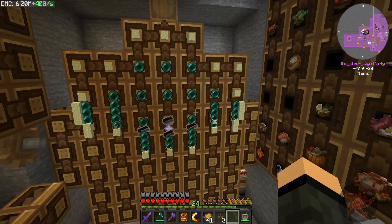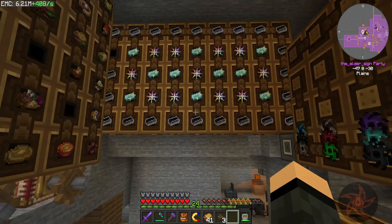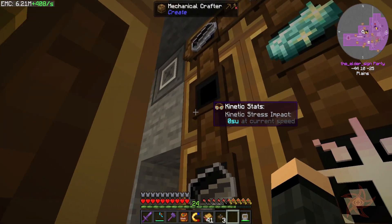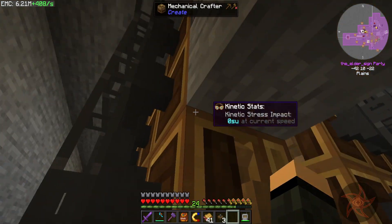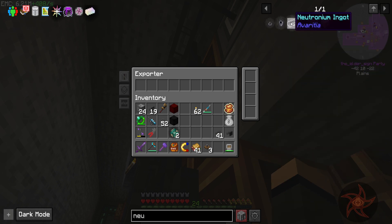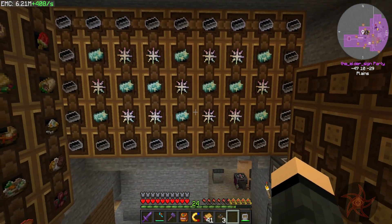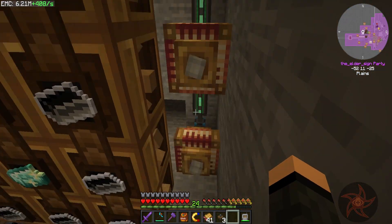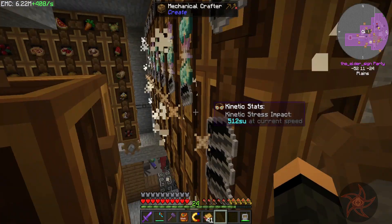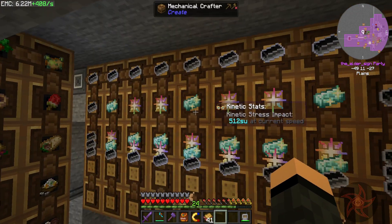Got everything running here, except for the system over here — this is our infinite ingots, and I missed one here. There we go. We're all set. We just need to give this thing some rotational energy now. Over-stressed, over-stressed. Bingo. There we go. And now we're auto-crafting infinite ingots.